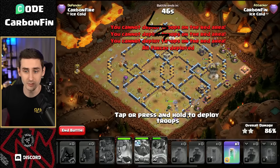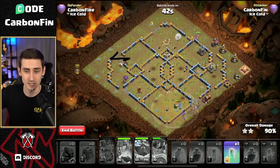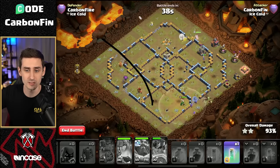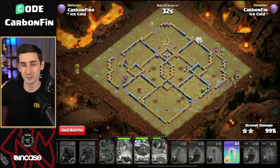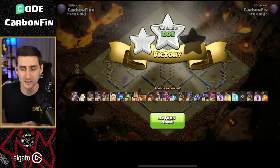Look at this — the queen grabbed that. She's actually stuck on the top side, but this was the funnel. The king grabbed this and then the pekkas helped move their way through here. So this was the funnel we were able to set and push our way through. This is what you really want to think about when you do hybrid when you're using the siege barracks.